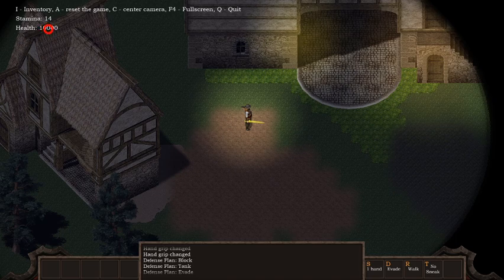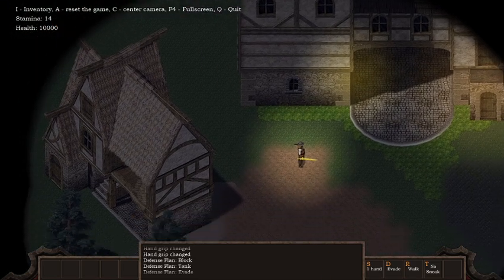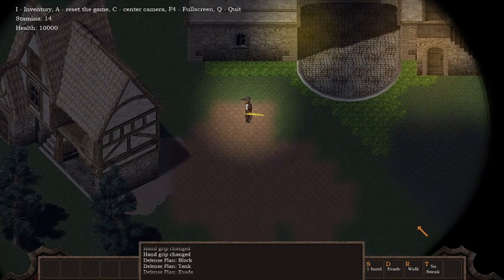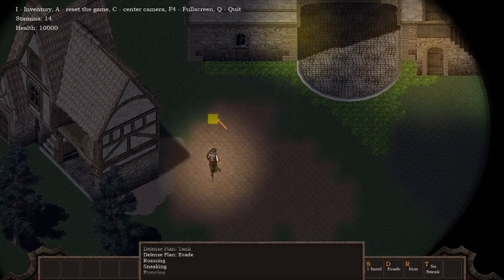Health — right now it's in god mode so health is very high. Usually it's around 20–30. You can make your own custom health and choose if you want stamina to affect the game. You can choose your defense plan, walk or run, and sneak — if you want to sneak the player goes into sneak mode. If you press run, sneak is deactivated and you can run.